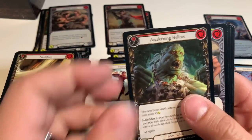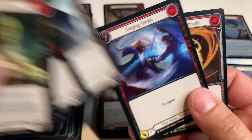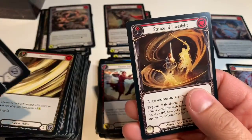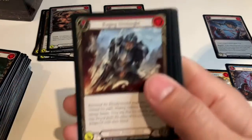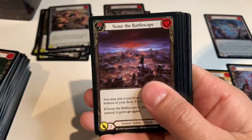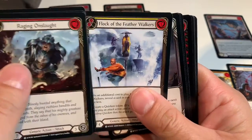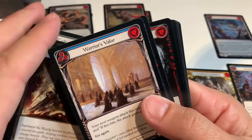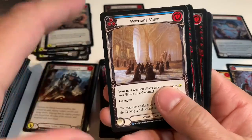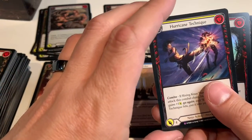Awakening Below, Cartilage Crush, Smash Instinct, Head Jab, Driving Blade, Surging Strike, and Stroke of Foresight. Raging Onslaught, Scour the Battlescape, Scar for a Scar, Flock of the Feather Walkers, and a Goliath Gauntlet. Warrior's Valor. Another S — Hurricane Technique.